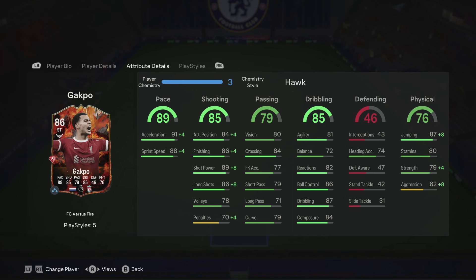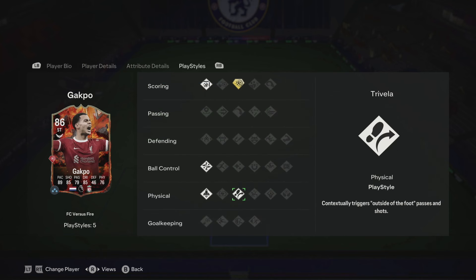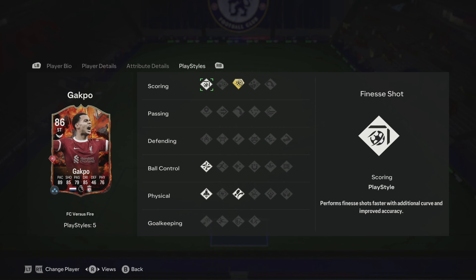These are his play styles. The Fire card also has five play styles, the only difference being the play style plus — this one has Power Shot Plus instead of Quick Step Plus. Every other play style is the same. If I can criticize one thing about this card it's that play style: Power Shot Plus feels wasted. I don't feel like you have enough time to use it effectively. If it had a Trickster Plus instead I think it'd be perfect, but that's just my personal preference.